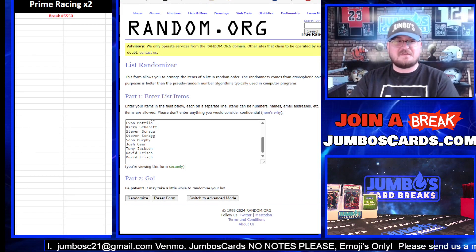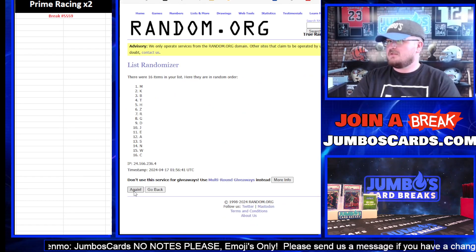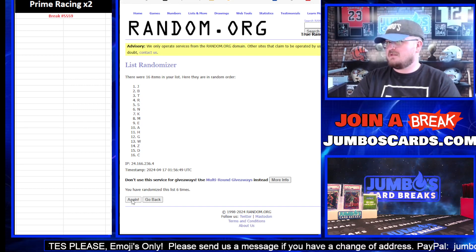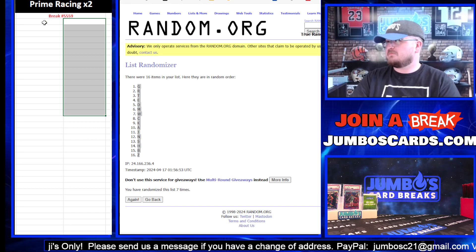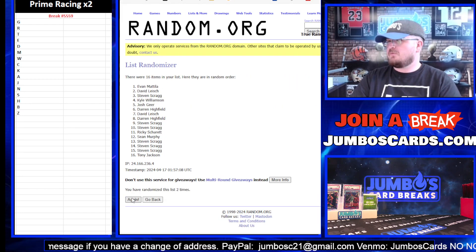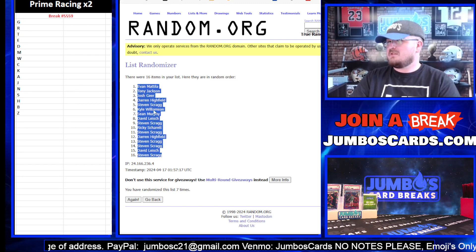Prime Racing two-box 55-59 dice roll, going seven times on the dice — letters first. One, two, three, four, five, six, and seven. G up top, Z at the bottom. Seven times on names: one, two, three, four, five, six, and seven — Evan up top, Steven at the bottom.